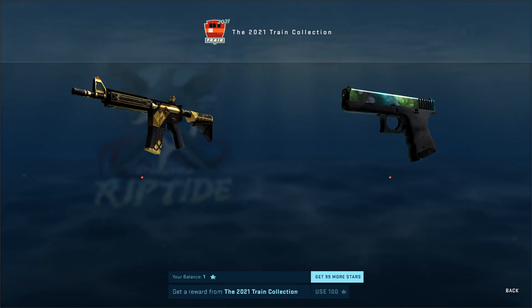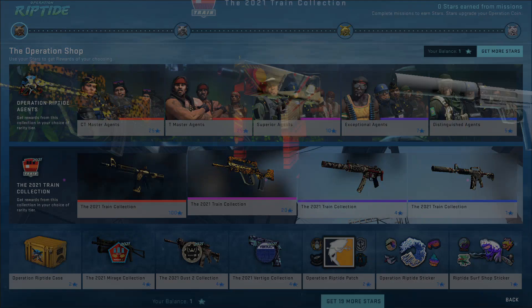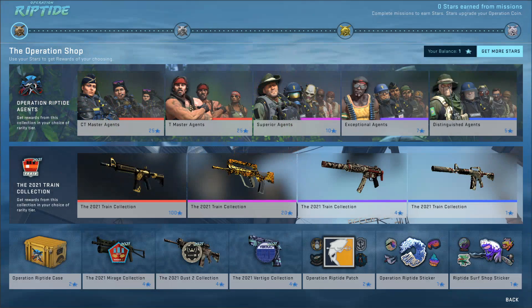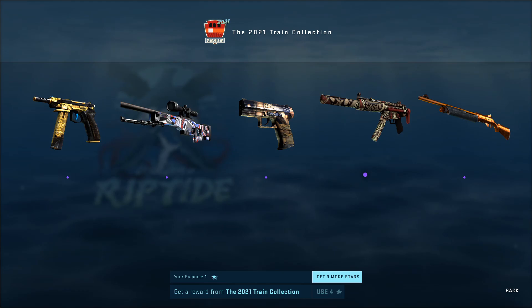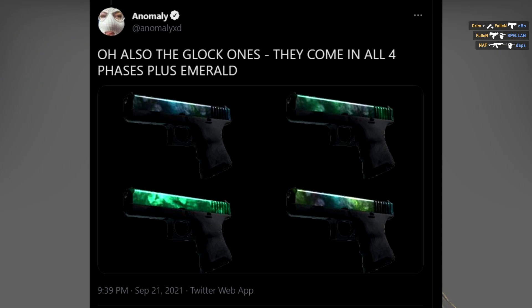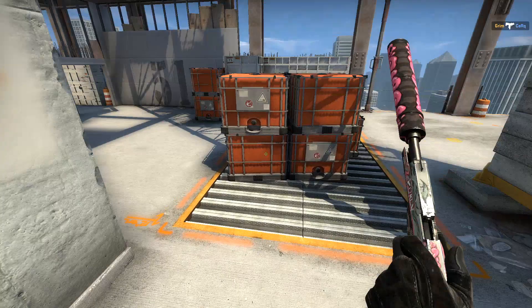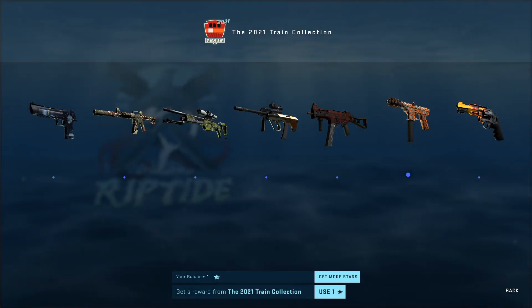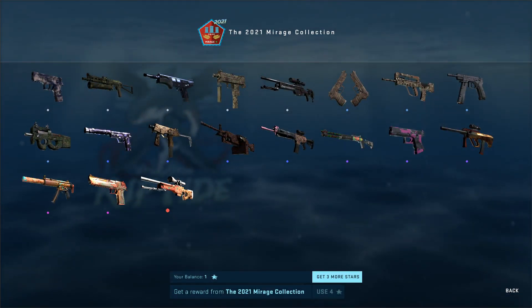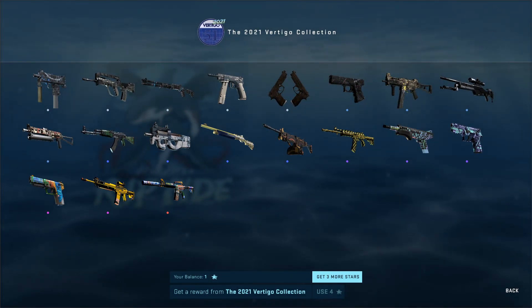For some reason, just the Train collection — you're able to choose whichever skin tier you want using a specific number of stars, up to 100. So it's a very interesting change, especially with one of the reds being a Glock with an emerald pattern. In my eyes, it's a great way for users to spend more stars and I'm sure Valve are going to be happy with the results. But besides the Train collection outlier, all the others are the exact same as Broken Fang, where you spend 4 stars on a certain collection and have a chance of receiving each skin of each rarity.